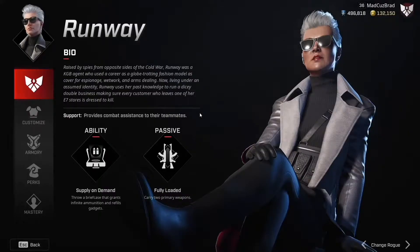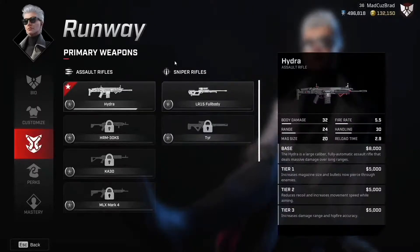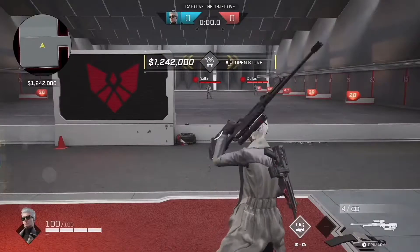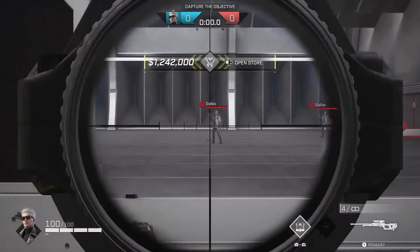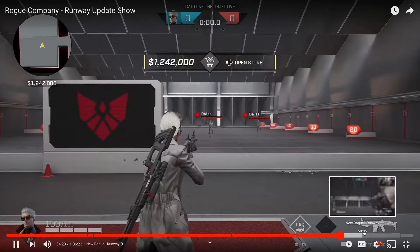Starting off with the passive Fully Loaded — Runway is able to equip both her primary weapons. The second primary weapon actually replaces your pistol; if you want your pistol, you can't have it. This is our third sniper class. When you buy the Hydra and close the shop, you get both — you can see both weapons there, with the Hydra on your back. While your sniper is out, you can flip the spot between the two.